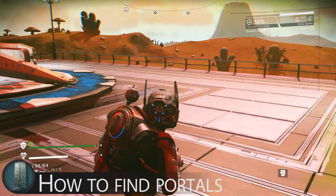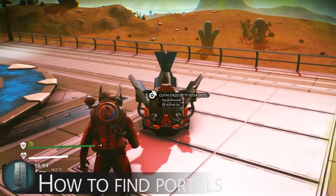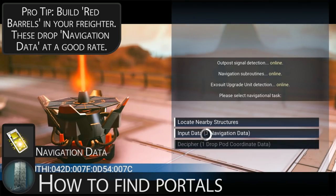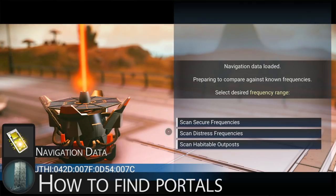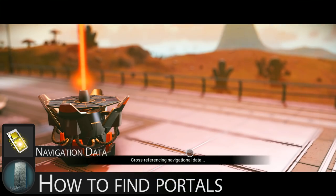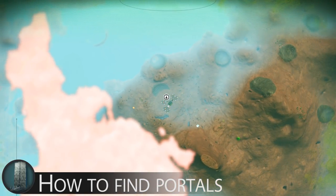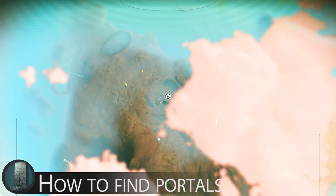Once you have your race item — or before, if you want to skip step 1 — you will want to pop down a signal booster. For this you are going to need navigation data. These can be found in buildings regularly, as well as often on one of the desks or tables in a space station on the blueprint side, which is on the left as you fly in. Use your navigation data with the signal booster to search for artifacts. This will give you a waypoint to one of 3 location types: a Ruin, a Plaque, or a Monolith. What you are after is a Monolith, so you may need up to 3 navigation data.